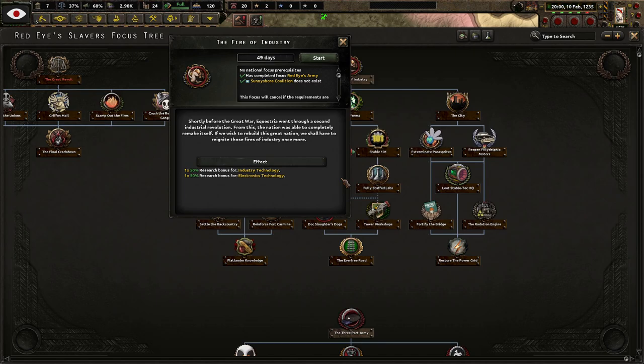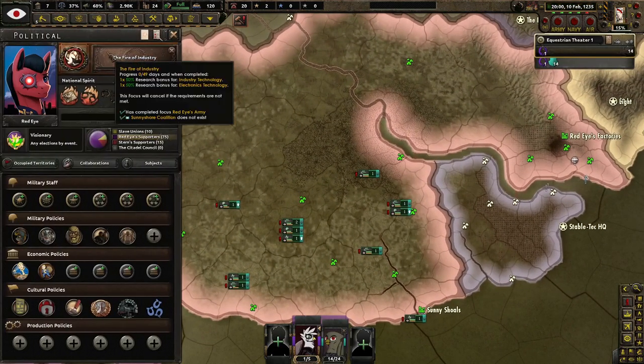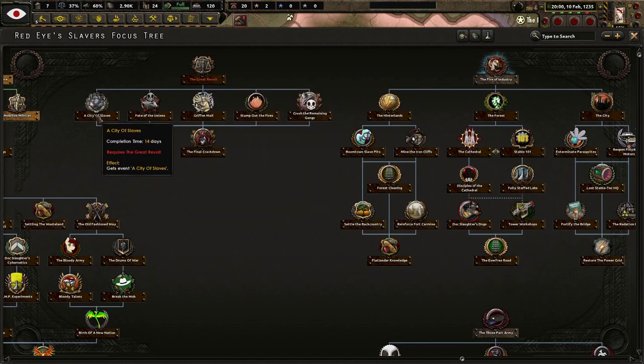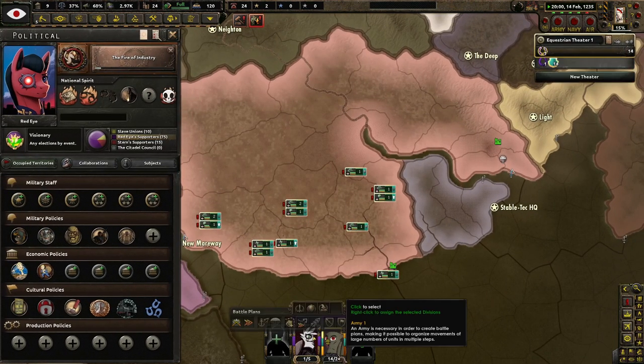Fires of Industry: shortly before the Great War, Equestria went through a second industrial revolution, completely remaking the nation. If we wish to rebuild this great nation, we shall have to reignite those Fires of Industry once more. Apparently we're going to get a revolt — the Great Revolt. Beginning to Stabilize. A city of slaves. We'll just see what happens — at the time of this recording, no idea.